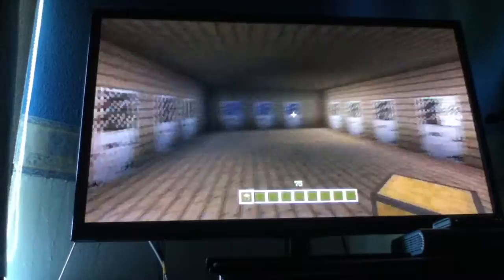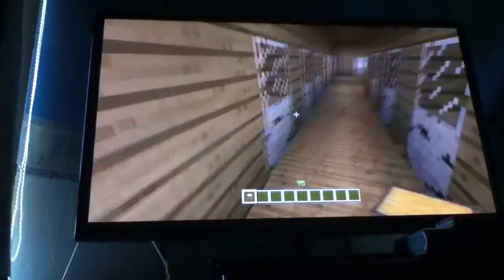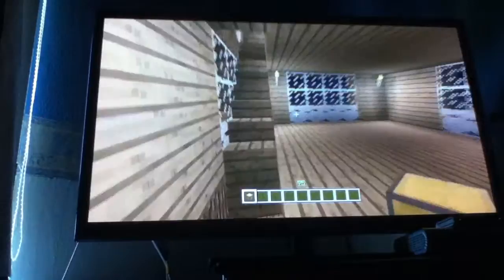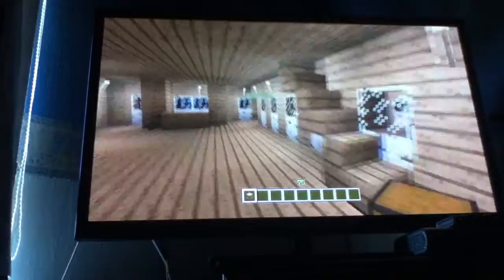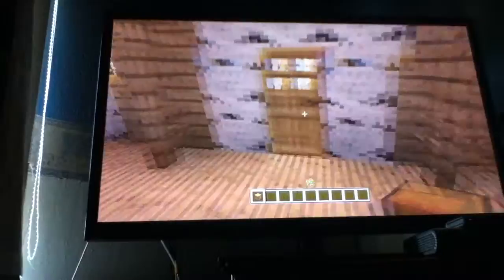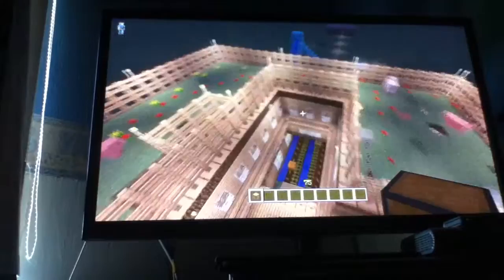Through here is — sorry, it's my attic, not my basement, sorry. Let's go back downstairs. Right, back downstairs — this is my garden. If you fly right up, this is my farm.